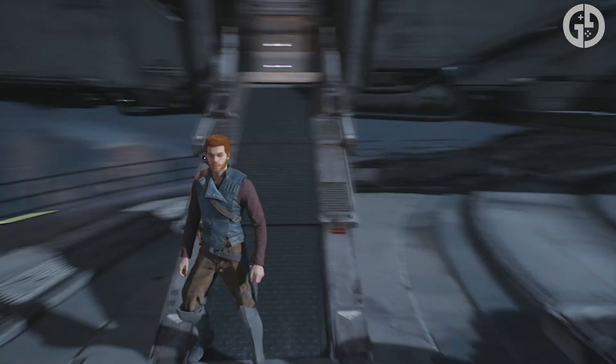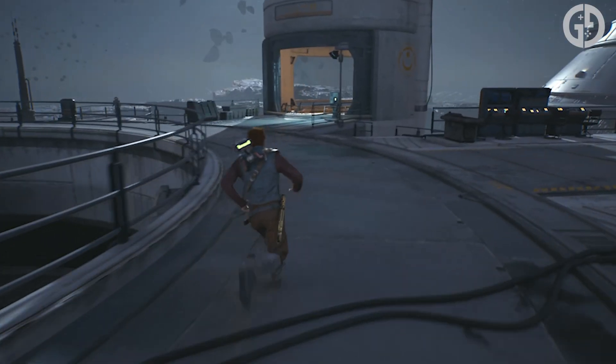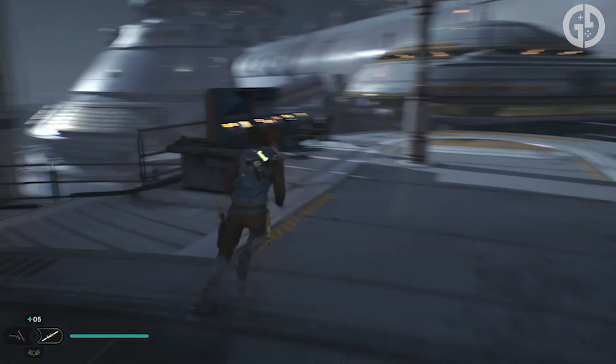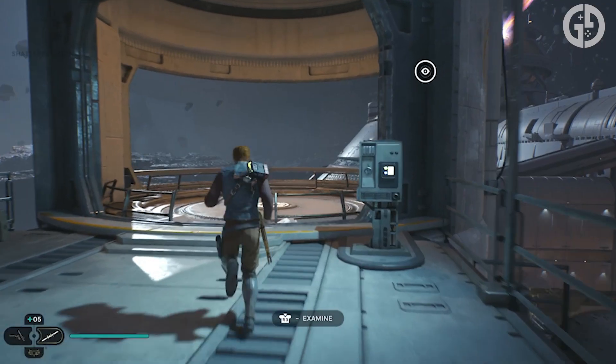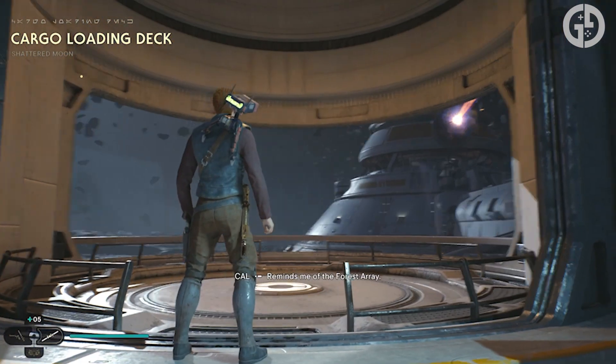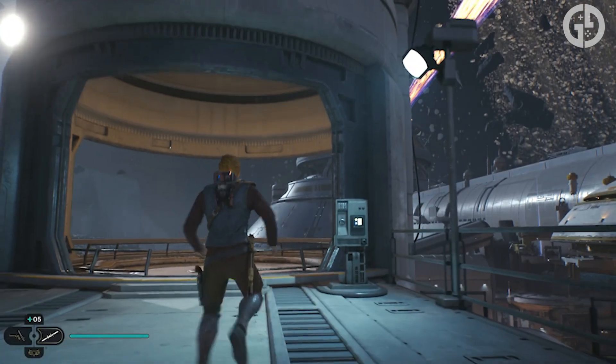Next up is the Shattered Moon — an orbiting moon of Koboh that was grievously damaged in a past disaster and now hangs menacingly in space above the planet. A vast Republic facility was erected there to research the Koboh system and its anomalous properties, but this was abandoned long ago, leaving purposeless droids strewn across the facility to slowly waste away.